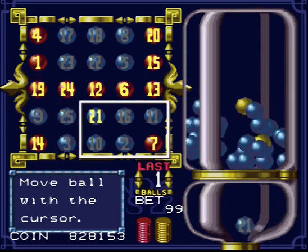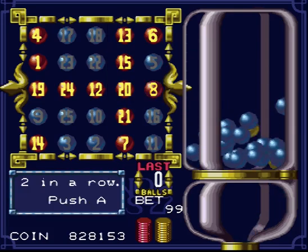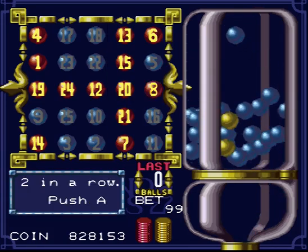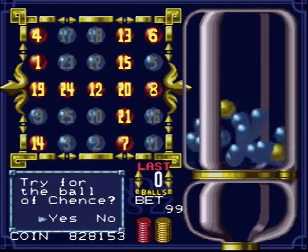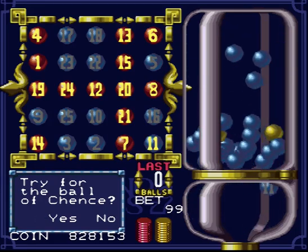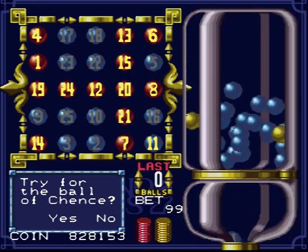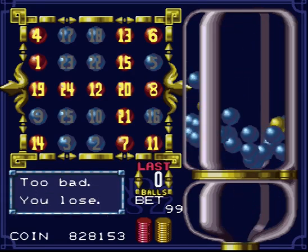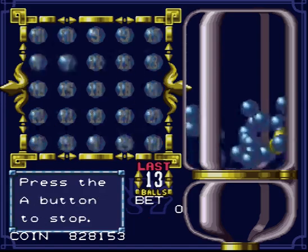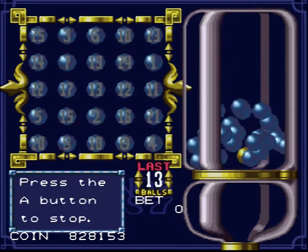We have two somethings. Here we have two possible ways the chance ball could go, so we'll play the odds — and the odds are not in our favor today. Again, you cannot fast-forward the chance ball. When the other balls are dropping you can press A to drop them faster, but the chance ball — you don't get that opportunity.